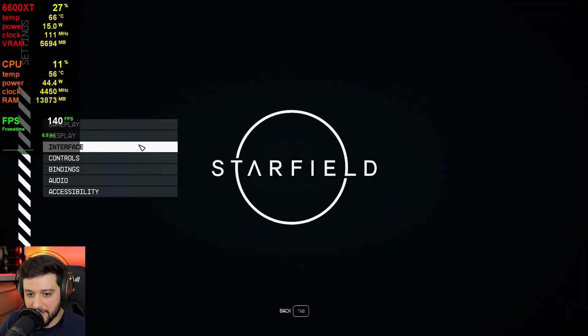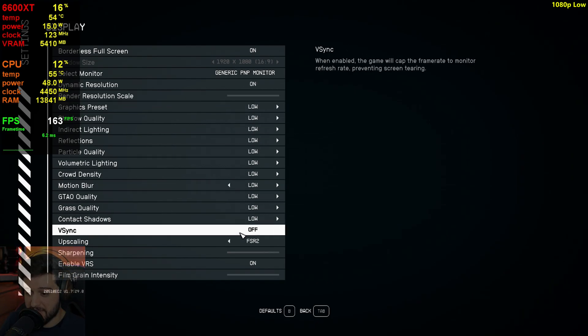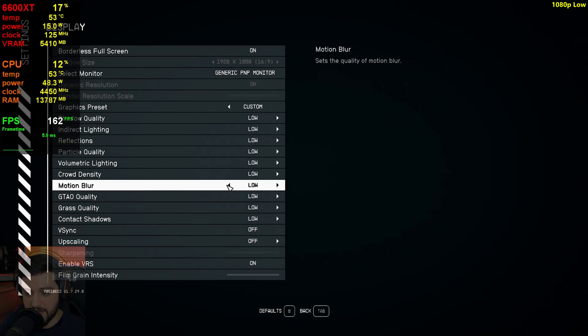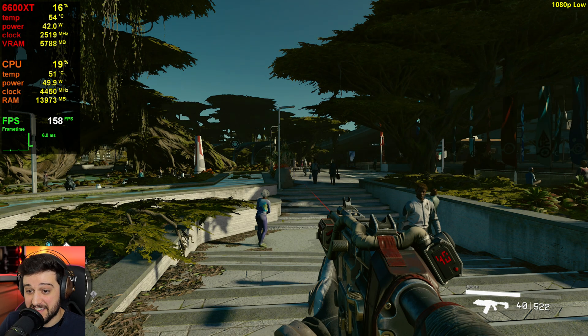I'm going to stop it there and reveal the settings: we've been playing at 1080p high. Does it look like high? Probably not. I'd expect a next-gen title to look much better on high settings. Also worth noting — the upscaling was disabled on high. The default is 62% resolution scale, which looks terrible with FSR at 1080p.